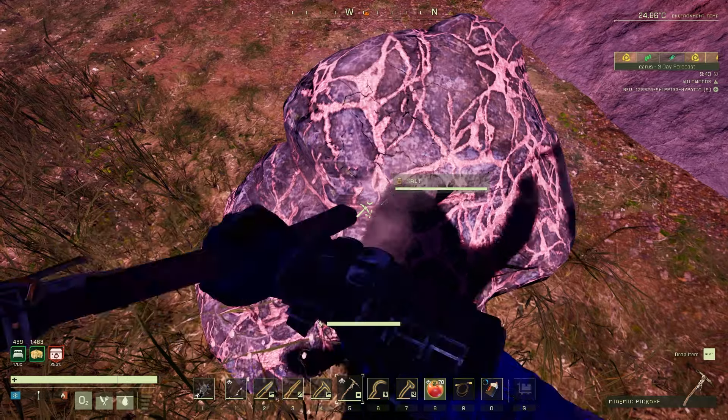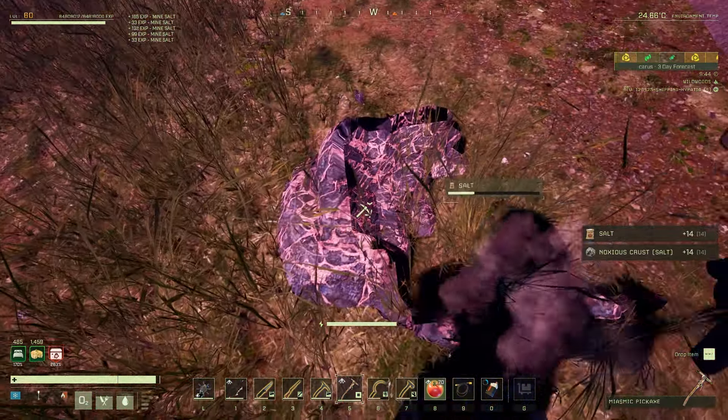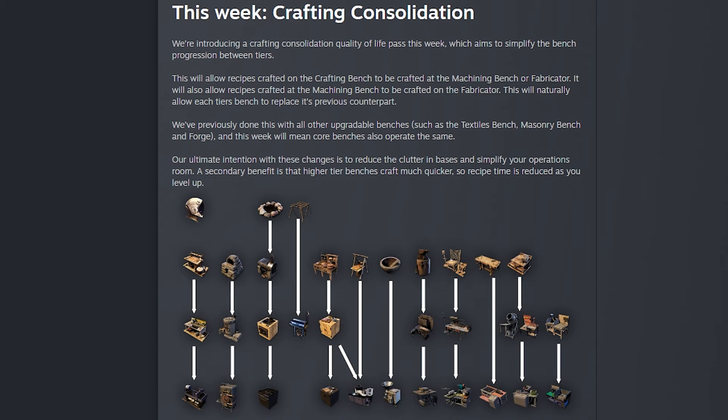This week they're introducing a crafting consolidation quality of life pass, which aims to simplify the bench progression between tiers. Their ultimate goal is to reduce clutter in bases and simplify your operations room. Also, the higher tier benches do craft faster. They also give us a really neat diagram here.